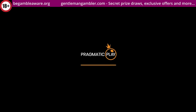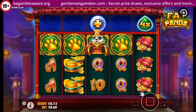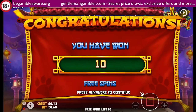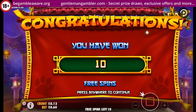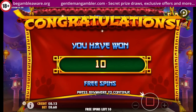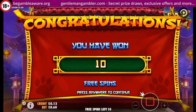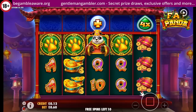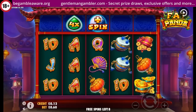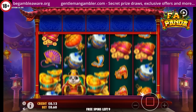I'm going to start it off with a game called Fat Panda. A fairly new one from Pragmatic - I think it was fairly low volatility, this one. So, ten free spins, let's see how we get on. I need to connect with something. Two spins - get back the dead spins, that's good.